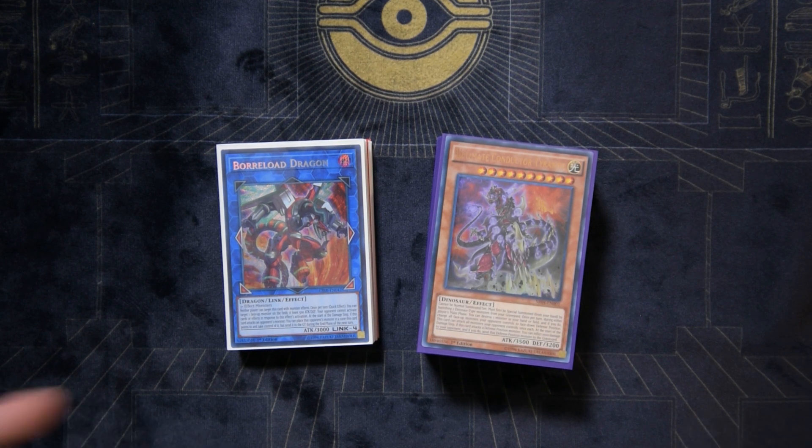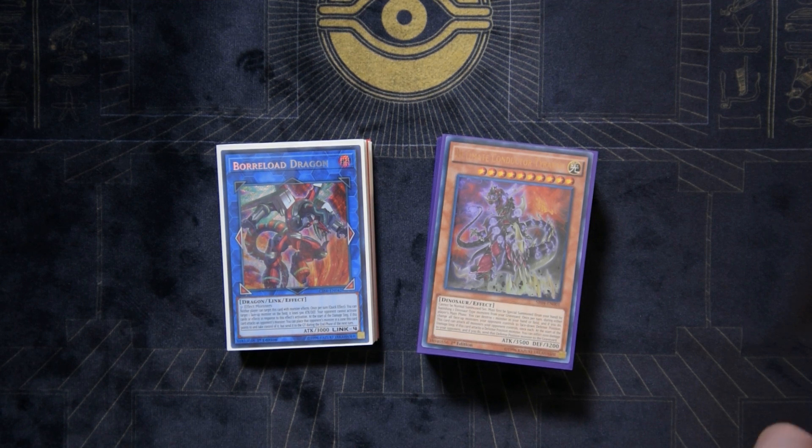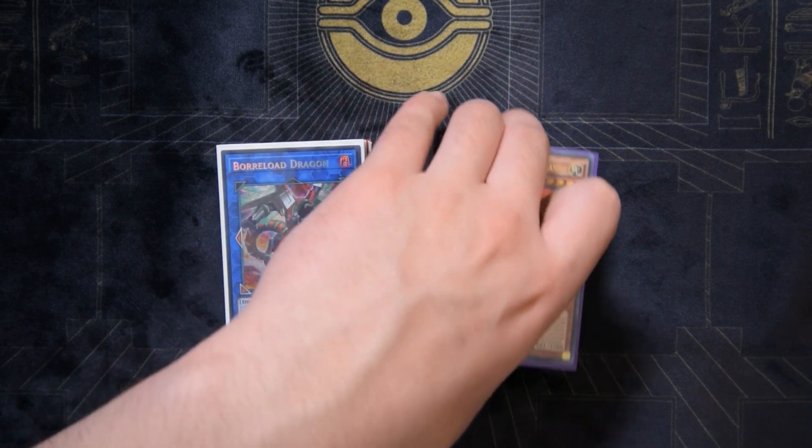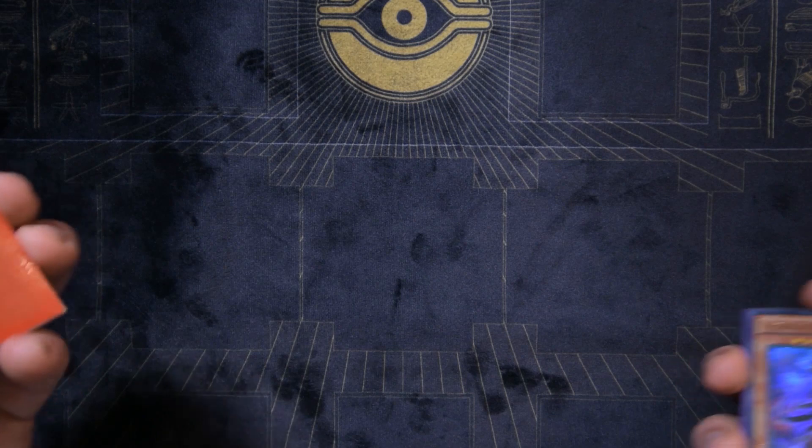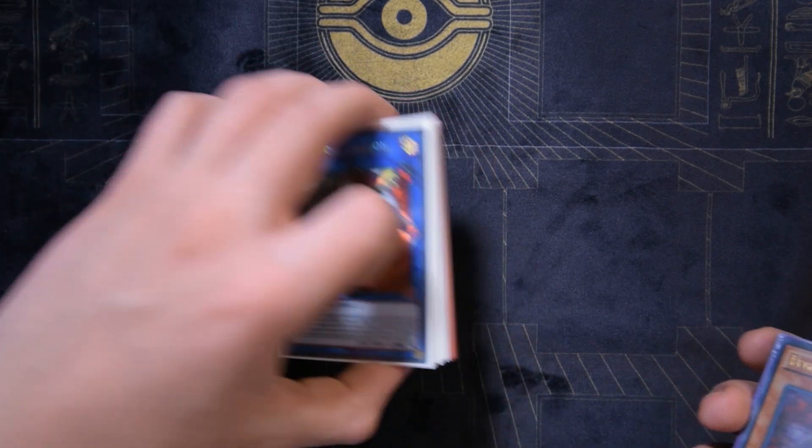This build is much more back-to-the-roots dino — simple OTK and stun with no super long drawn-out combos just for the sake of it. We're playing way fewer garnets than we would with a True King Guard Dragon build, which just has absolutely way too many bricks in it.